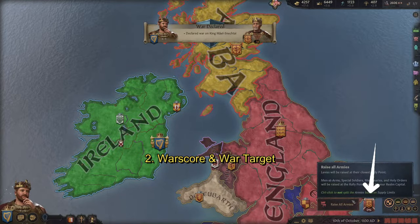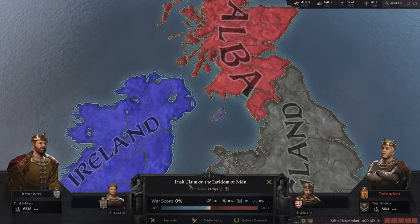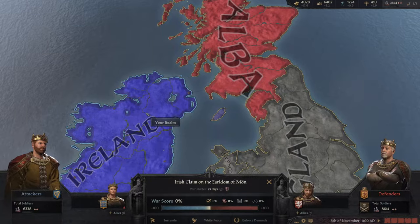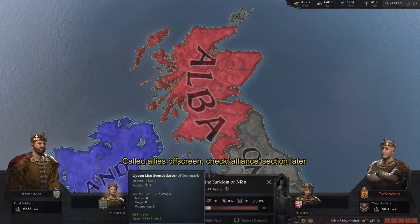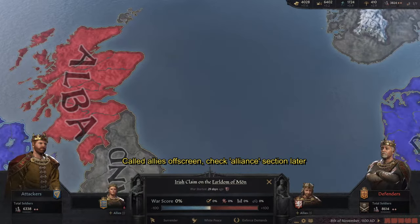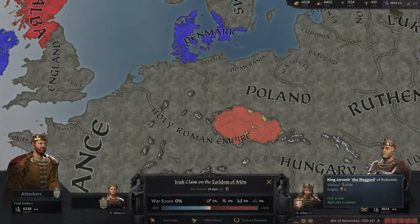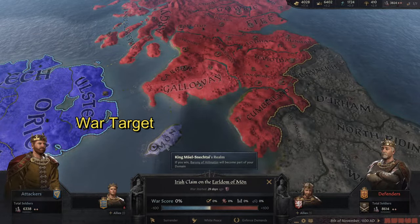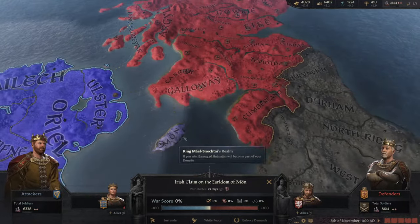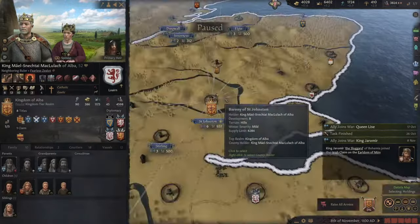When we declare this war, a banner at the bottom right will pop up showing the casus belli — in this case the Irish claim on the Earldom of Mon. Our lands are highlighted in blue, the enemy's lands in red, and our allies' lands also in blue. The striped blue area means this is the war target, which in our case is the county of Mon. If there was no specific war target, then by default the enemy capital will be the war target.